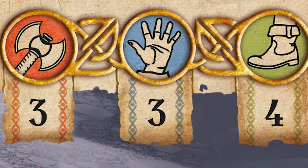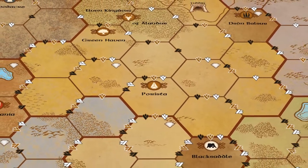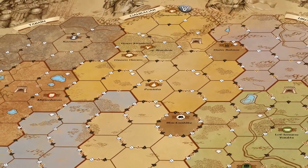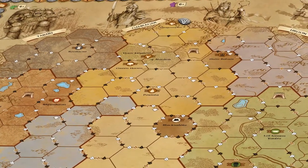All of your adventuring takes place on this map. The game board shows the sheltered land and its seven kingdoms, as well as the enemy armies amassing and raiding throughout the realm.